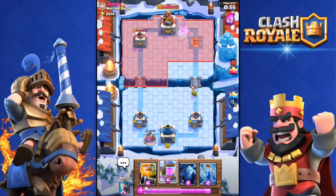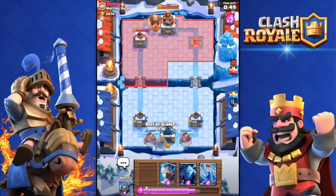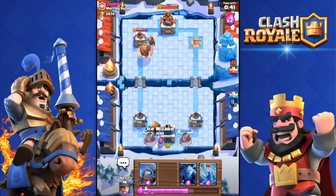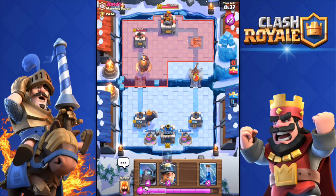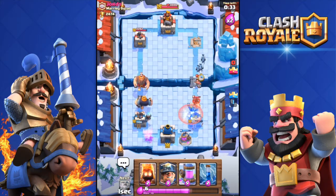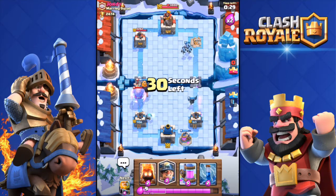I'm going to throw another Elixir Collector down. Double victory zone! I didn't even notice. He hasn't done anything much since the last time I checked. I'm going to throw the Ice Wizard over there, and since I'm producing so much elixir, I'm going to throw that Mini Pekka as well, and those Minions. Take care of his Hog Rider, perfect.